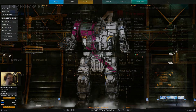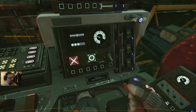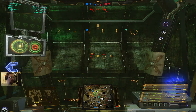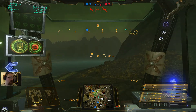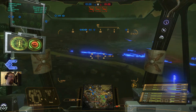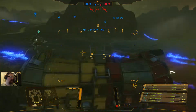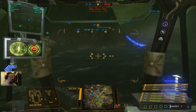Match one starts up: reactor online, sensors online, weapons online, all systems nominal. Welcome to Caustic Valley — game mode is Domination. Things are on fire; gotta love those blue flames. My Zeus is ready to rumble. We're walking alongside a Warhammer, a Stalker, and a Supernova — mostly lighter-end assault mechs, to be quite fair.